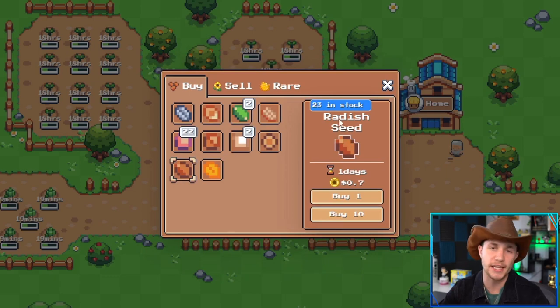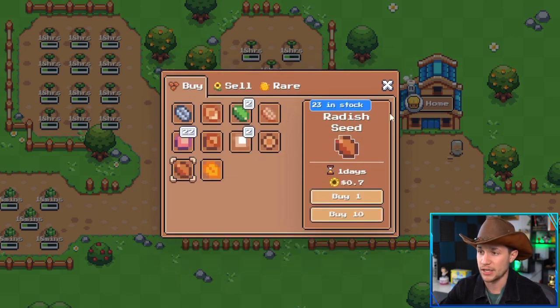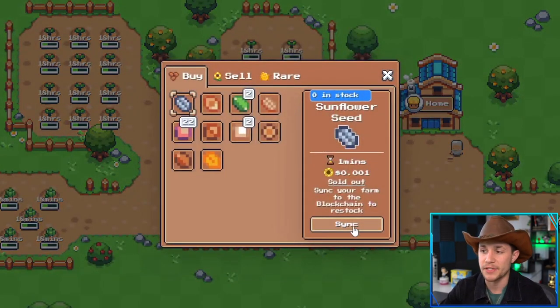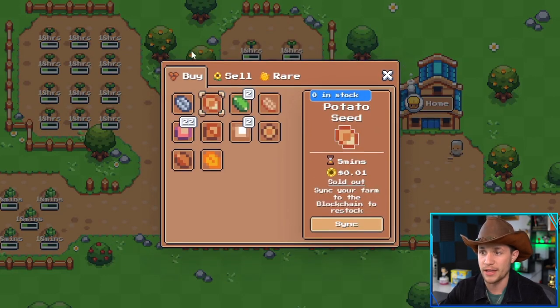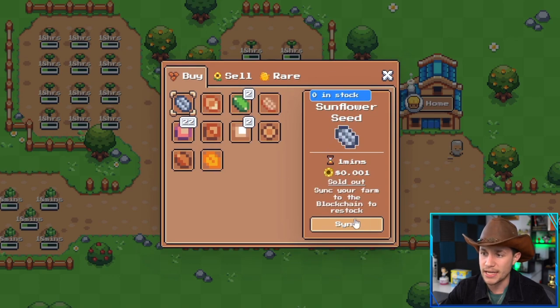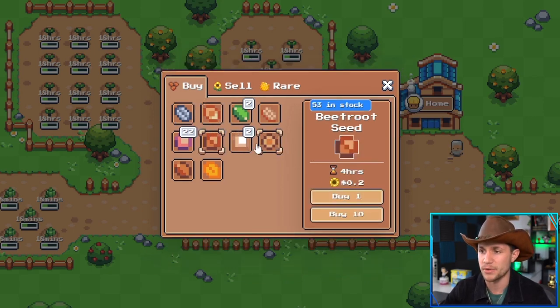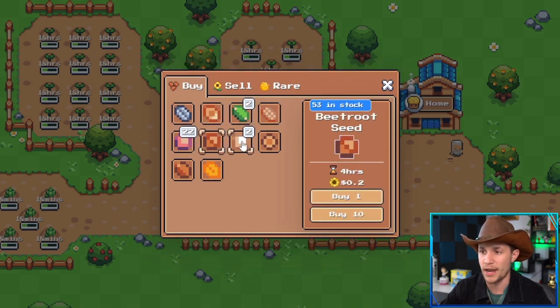If you're super AFK, radish seeds take a day to grow but you buy them for 0.7 SFL and sell for 0.9975, so it's pretty good profit if you can only log in once a day. Remember that once you run out of seeds you have to sync, so plan your farming schedule around the sync button. Sometimes you might want to mix — plant a few cauliflower and cabbage while also having potato seeds down. You want to use as many seeds as possible before having to sync and pay that 0.1 Matic fee, because the shorter-timed crops actually have higher SFL yield per hour than the longer ones.